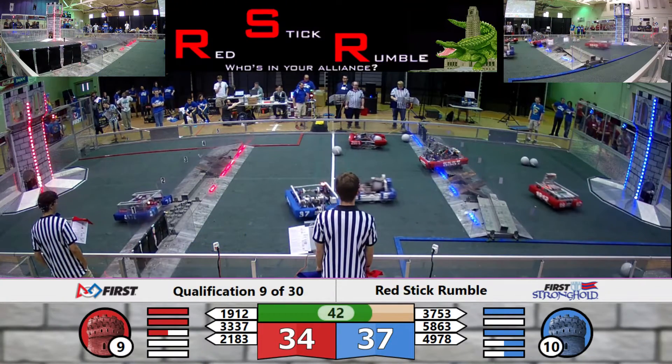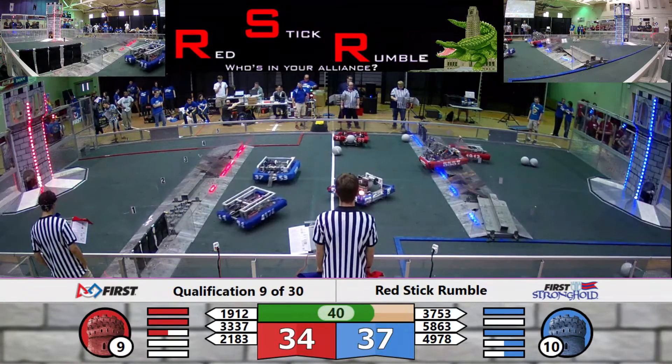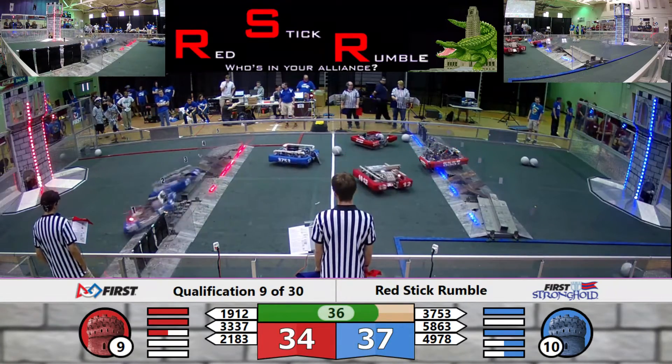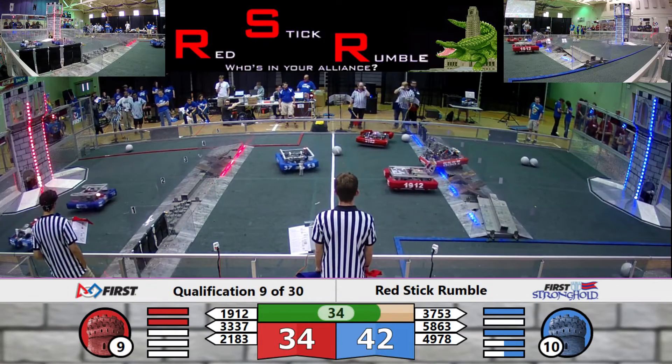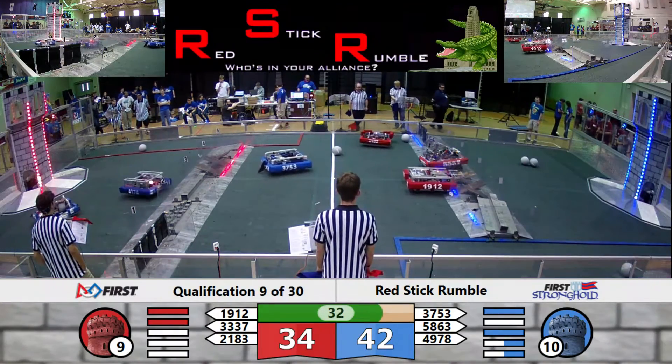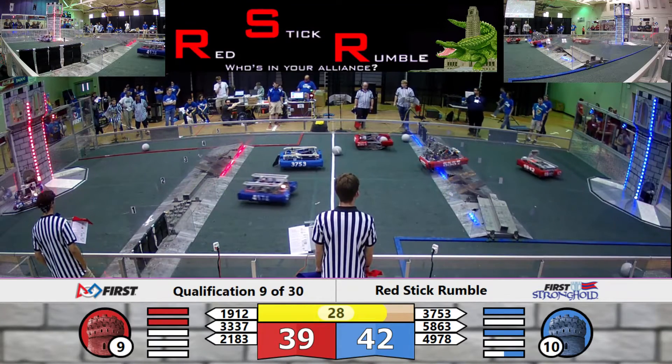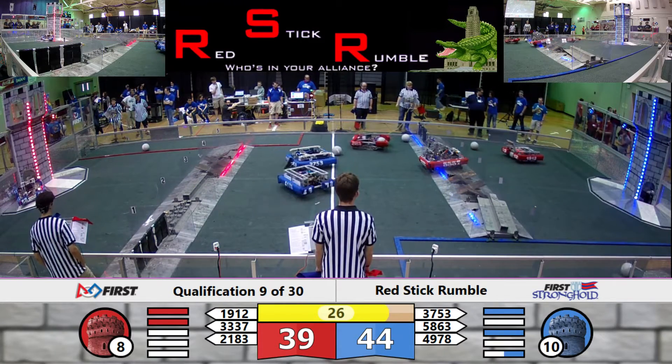On the Blue side, no one's got any boulders — they're all in the neutral zone. 5863 has a boulder, going over the rough terrain. Are they going to line up to take a shot? They're approaching the low goal. Team 1912 is still over in the courtyard — looks like they're picking up those balls they dropped off earlier.